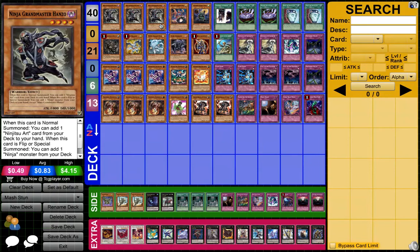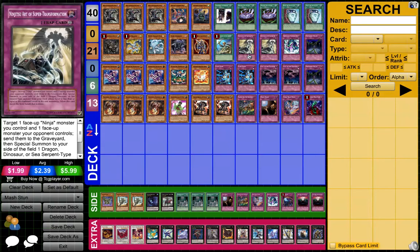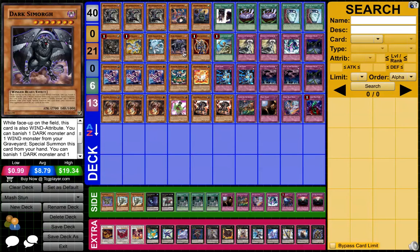Let's get on with the deck profile. I'll explain each and every card as we go through it — each and every use you could possibly think of for each card. First is three Ninja Grandmaster Hanzo. One, because you normal summon it to fetch a Transformation Art. You normally go for Super Art into White Dragon Ninja first, because you never want to draw White Dragon Ninja. Or, if you're going against Ghost Tricks or anti-meta stuff, you go Ninja Art of Transformation into Dark Simorgh first turn, even before they make a move.